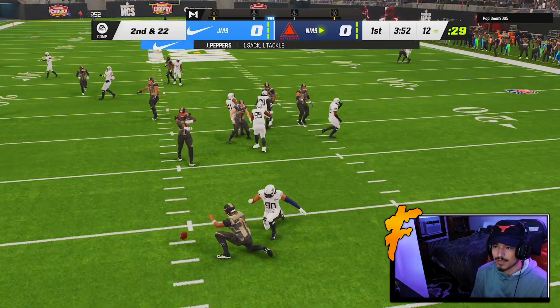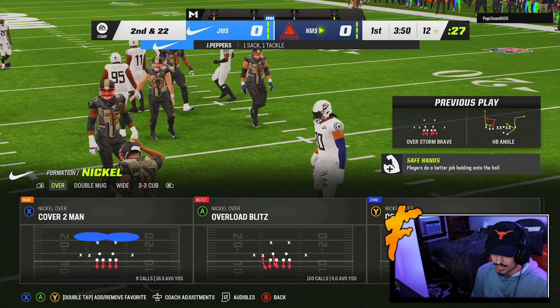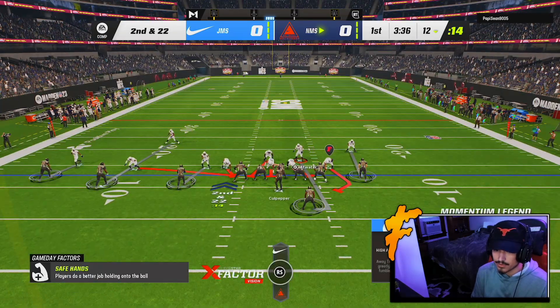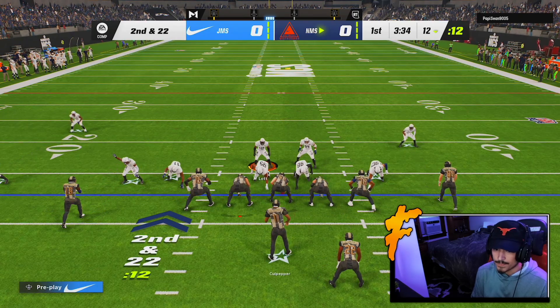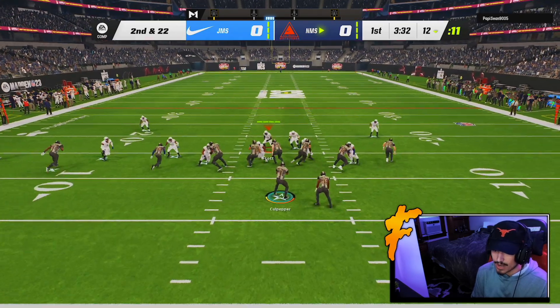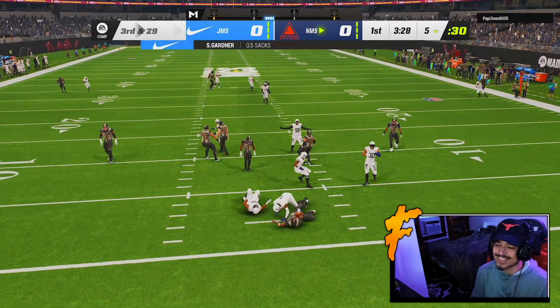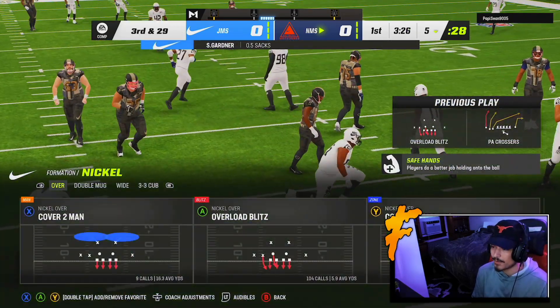With the height and stuff, obviously the blitz is going to be scary. We're sending some pressure off the edge with Sauce, and getting that plus-two speed boost is just so big for this card. Him being a rare tall cornerback in Madden 23 is a big W. And there's Sauce getting the sack off the edge!